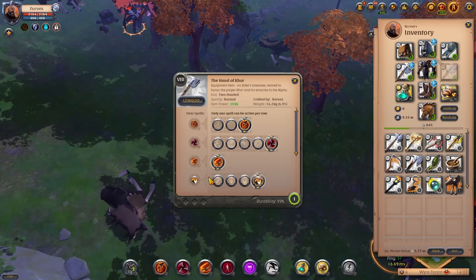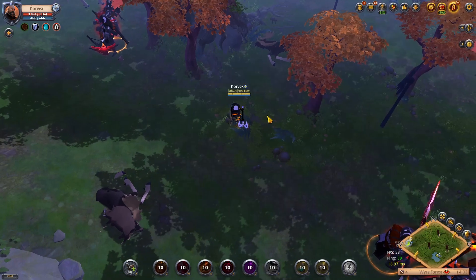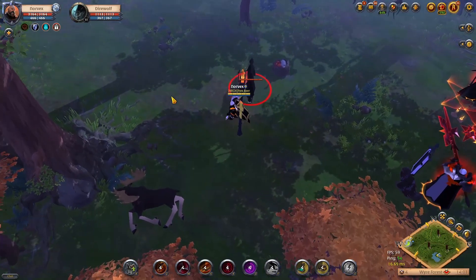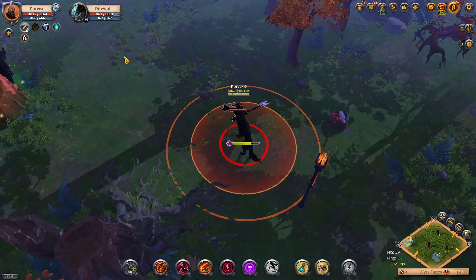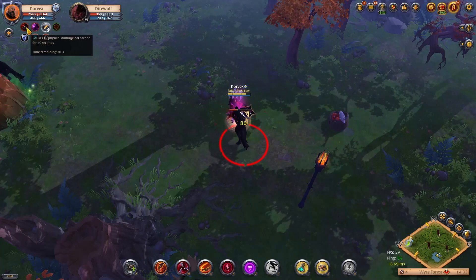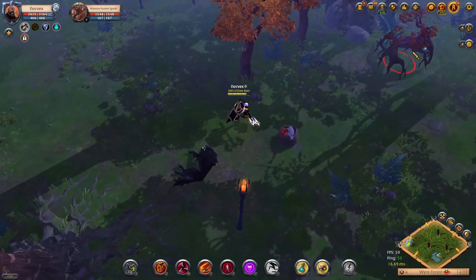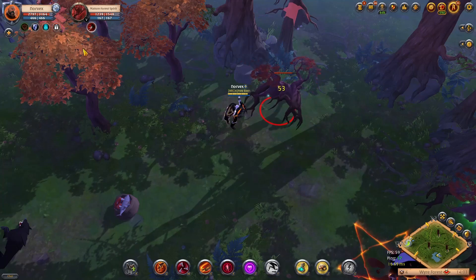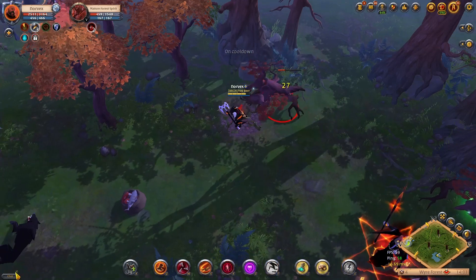Before getting into weapon specifics, we'll cover passives. The first is Deep Cuts — every four auto attacks, you get a little debuff applied on the enemy and they take some damage over a second and a half. I'll show it here on this wolf: I attack once, twice, three times, four times — and now he's got a bleed on him that does damage over a second and a half. I'll show it again on this tree; it does about 100 damage.